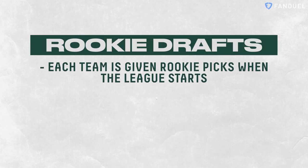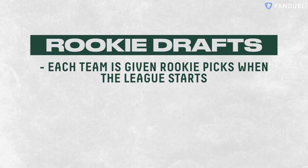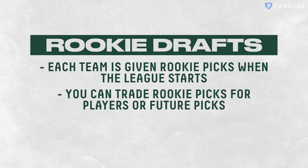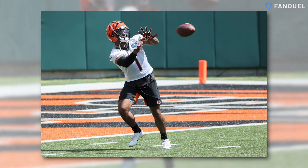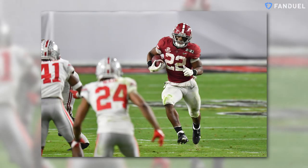About those rookie drafts — every team is given an allotment of rookie picks when the league starts. Typically you get one pick in each round, say rounds one through four, and like NFL teams, you can trade those picks either for future picks or for players. The draft order is determined by the final standings or playoff results. Every summer you get to draft incoming rookies. It's fun — you get to dive into scouting reports, watch tape, and look at analytics to find the best incoming rookies. Players like Ja'Marr Chase and Najee Harris look like can't-miss prospects, but we just don't know until they get to the NFL. Managers can use the picks to take rookies or trade them away for established veterans to win now.